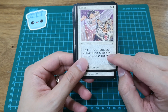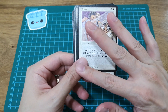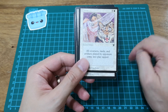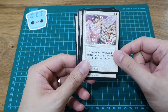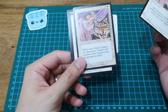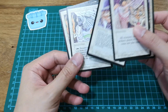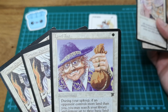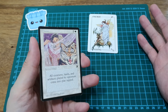Kismet: all creatures, lands, and artifacts played by your opponent come into play tapped. This is great for any white prison deck — forcing your opponent to come in tapped. It pairs well with Winter Orb and Stasis. White prison is quite powerful, so two in the deck is great. My second Land Tax has cool art by Brian Snoddy — the fellow looks like a tax collector. That's all for the mail day video, hope you enjoyed it!